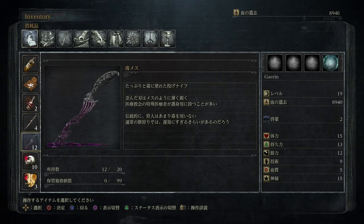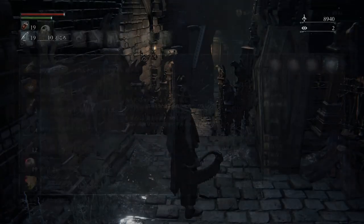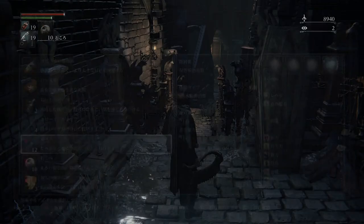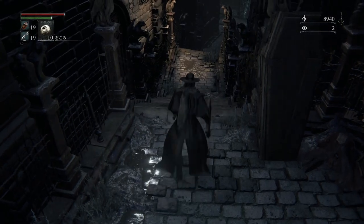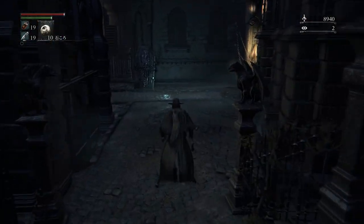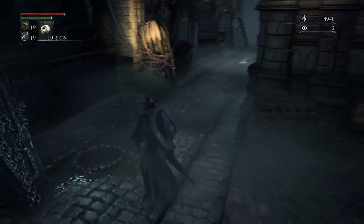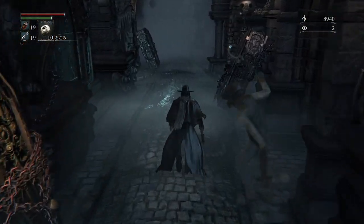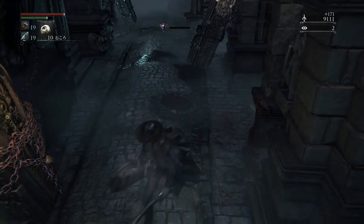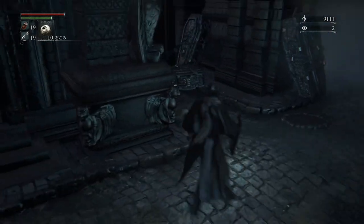So there are a couple of interesting things I wanted to point out about this item. First, note the name — it's referred to as doku mesu. Doku means poison, by the way. But it's also called a nage naifu, or a throwing knife. The reason I wanted to point out those two usages of the Japanese was to emphasize that the term could easily have been doku naifu instead of doku mesu. Both of those words have foreign origins — mesu from Dutch, and naifu from English.